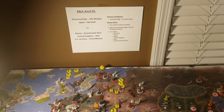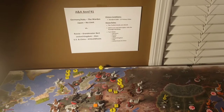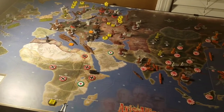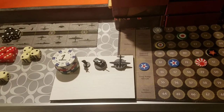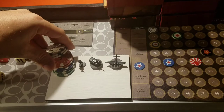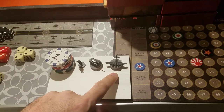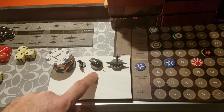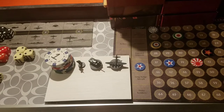All right, here we go with Axis and Allies Anniversary 1941 — this is Germany Turn number four. I've got all my battles marked out on the board. First, purchases: we have a total of 83 IPCs. We're going to buy five strategic bombers at 60 IPCs, plus four tanks at 20 IPCs — that's 80 — and one infantry for 83. Ten units, all IPCs spent.